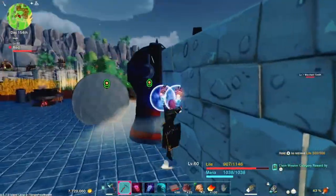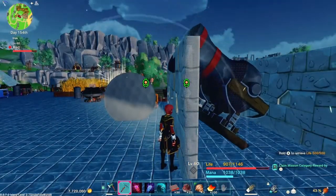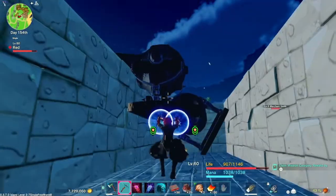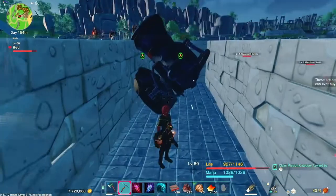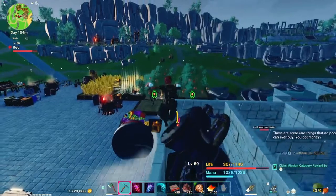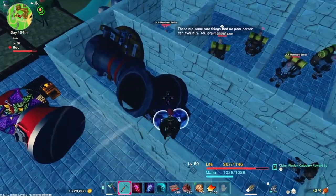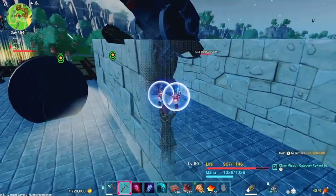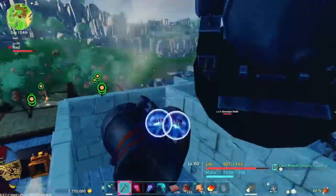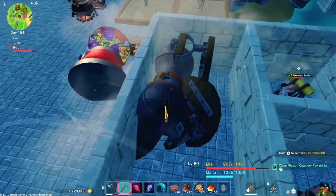Getting the cannon to flip over is not an easy task - there's probably a trick to it I haven't figured out yet. They always want to correct themselves. There is a way to completely flip them over, and it has to be completely upside down - not on its side, not partially flipped. It almost has to be all the way over with the base flat so that you can jump on top of it.